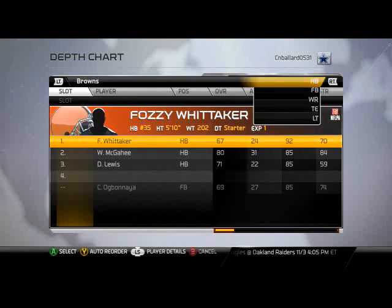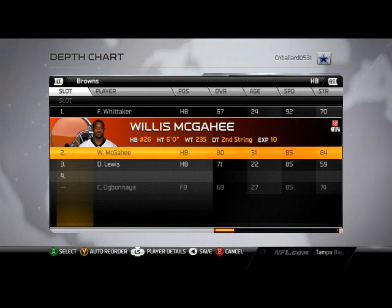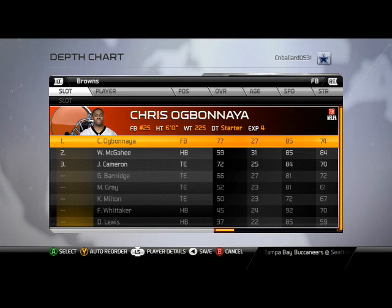At quarterback, we've got Brian Hoyer. At running back, we've got Fozzie Whitaker, backing him up is going to be Melissa McGahee. At fullback, we don't really use a fullback, but when we do, we're going to use Chris Ogbanya.